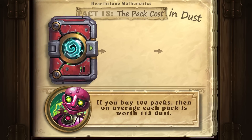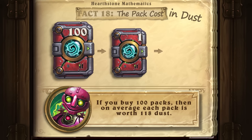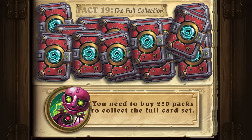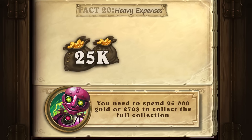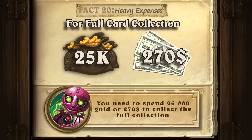If you buy 100 packs, on average each pack is worth 118 dust. You need to buy 250 packs to collect the full card set. You need to spend 25,000 gold or 270 dollars to collect the full collection.